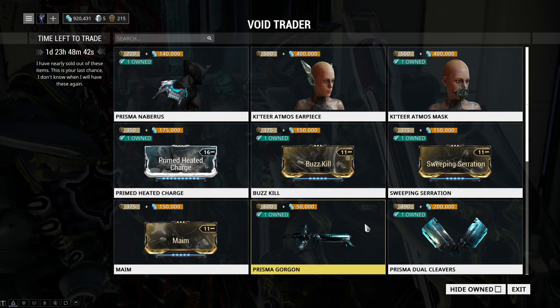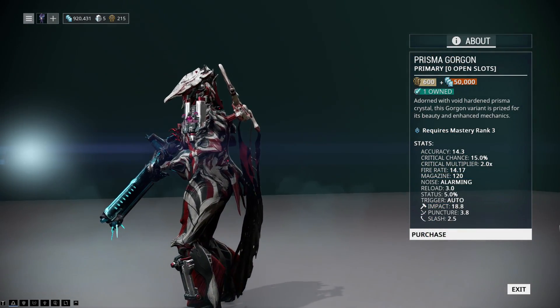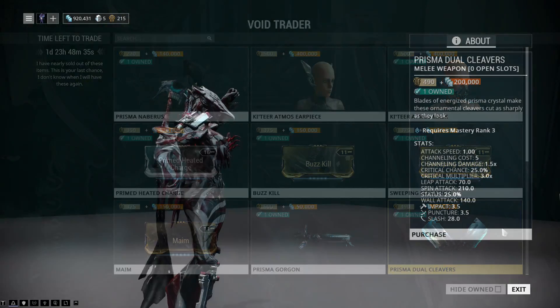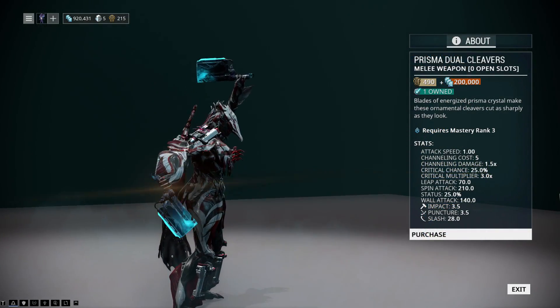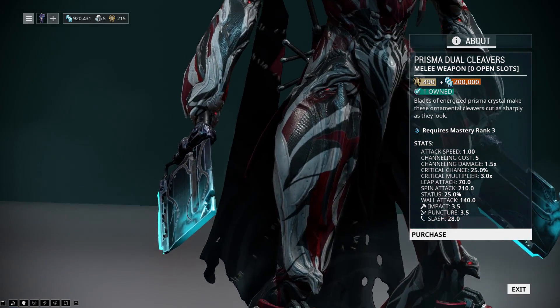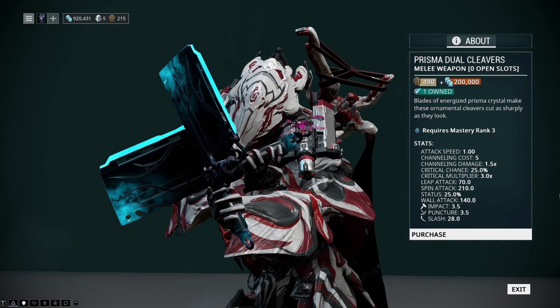Next on the menu we have Prisma Gorgon, which is a decent primary rifle — it's fully automatic, focuses on crit, and does mostly impact damage. Then we have Prisma Dual Cleavers, which are just a slightly better version of the Dual Cleavers. They have high crit, high status, and good slash damage, so they are perfect for the Hybrid Condition Overload build, which right now is basically the strongest melee build in the game.